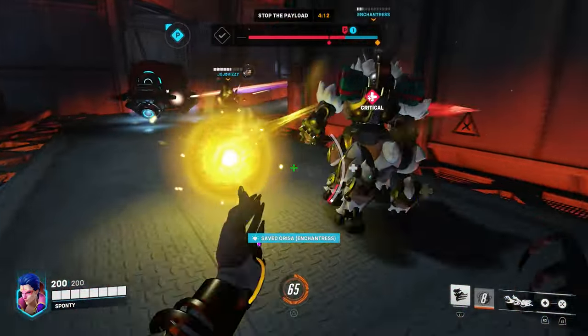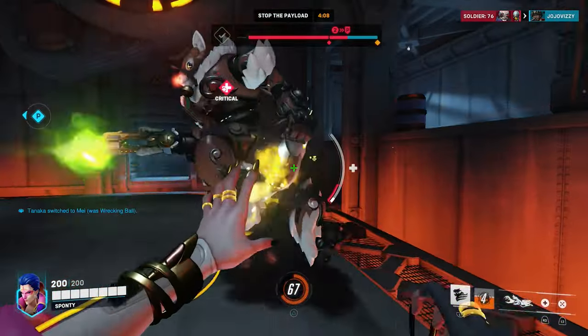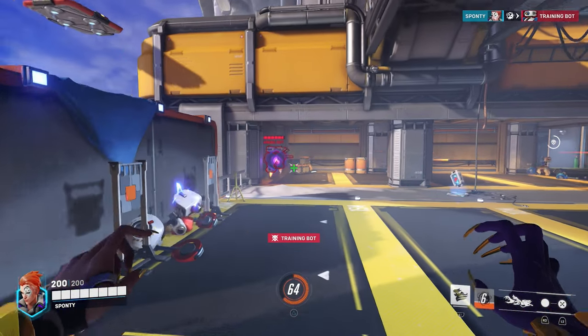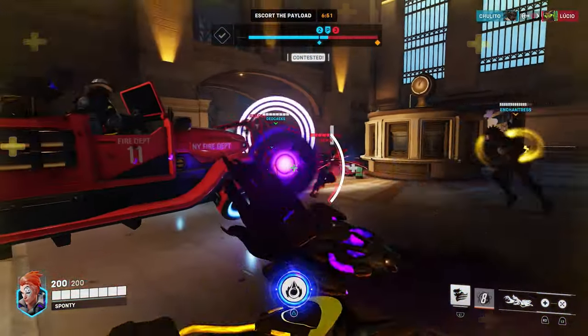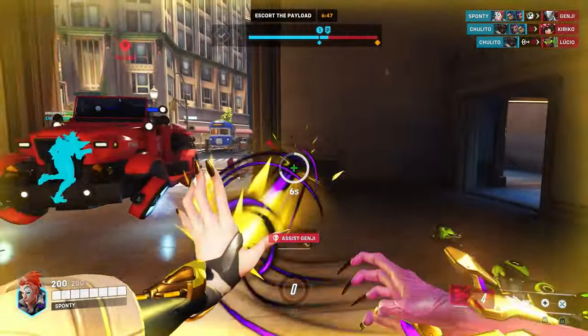This orb will last 7 seconds or until it dispenses its maximum amount of healing, which is about 300 health. If you use R1 and your secondary fire button, you'll instead fire an orb that will damage your opponents at a rate of 50 HP per second. This will last 7 seconds as well, or until it's out of purple bad stuff, which is a maximum of 200 damage.